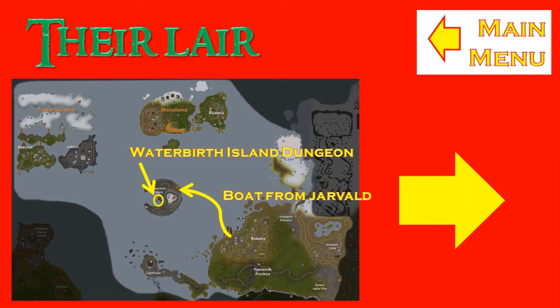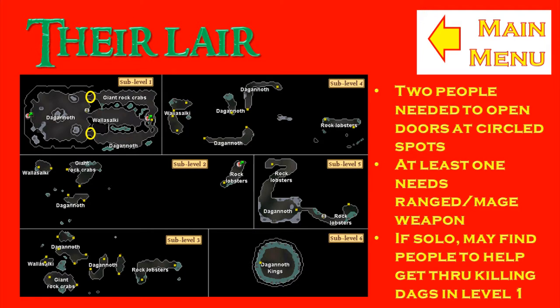To reach the King's Lair, you first need to take a boat from Releca to Water Birth Island from a person named Jarvald. After reaching Water Birth Island, run around it to get to the entrance and enter the cave. To get to the Daggonoth Kings you need at least two people to open the doors at the circle spots. If solo, you might find someone at the entrance killing dagganoths, or try the 'Bursting Lobs' friends chat.